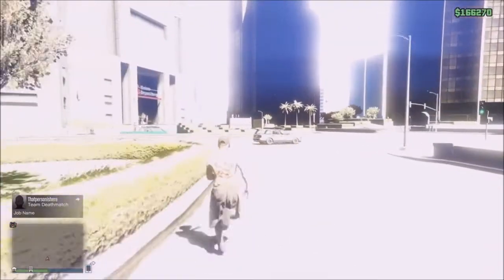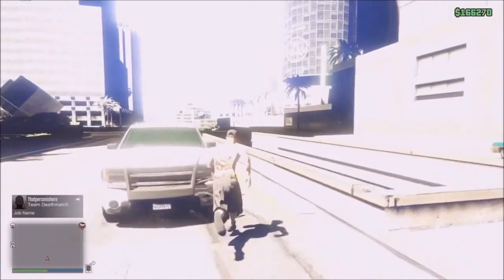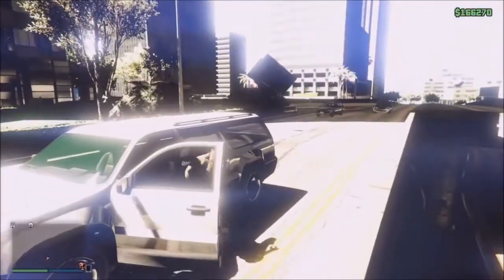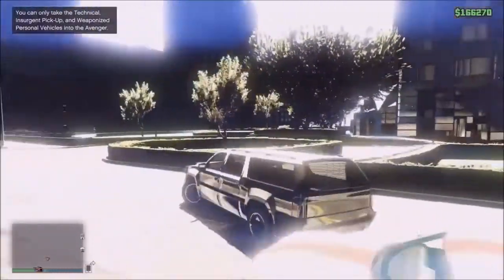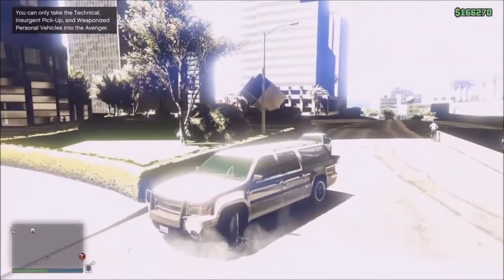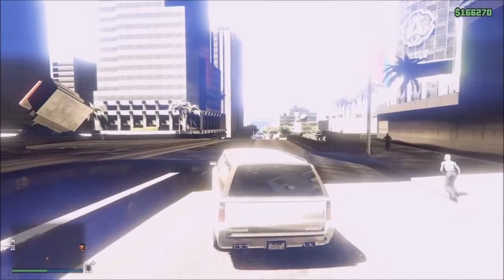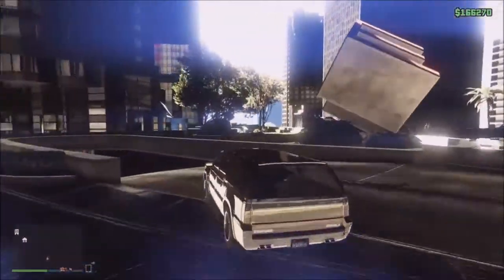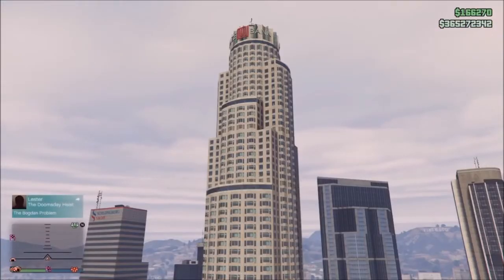From here, go ahead and grab a street vehicle — just make sure it's one that's storable. Pull it up to the garage of the CEO building. Make sure your Retro is in garage one, otherwise you'll die when you spawn in. Pull it up, select garage one, go ahead and accept the garage full message, and then just sit there — don't press anything else.